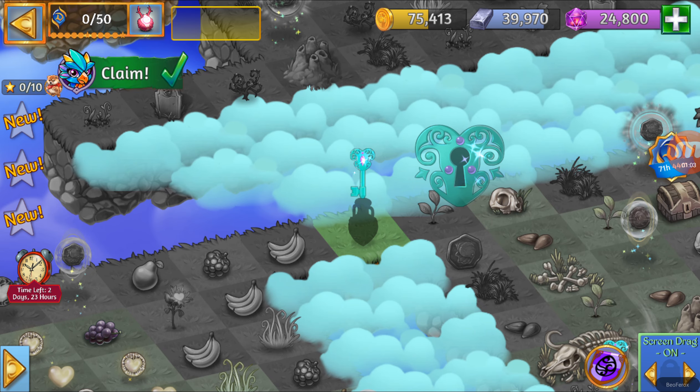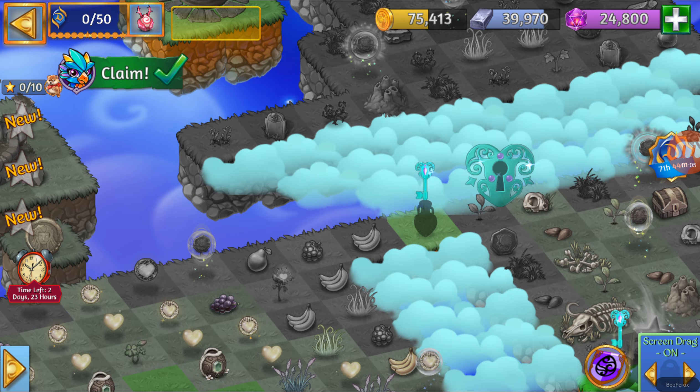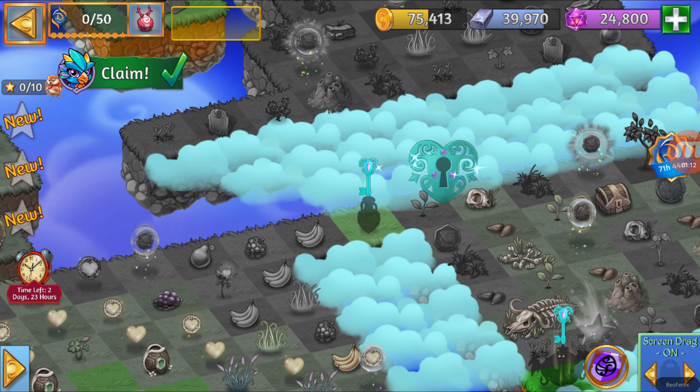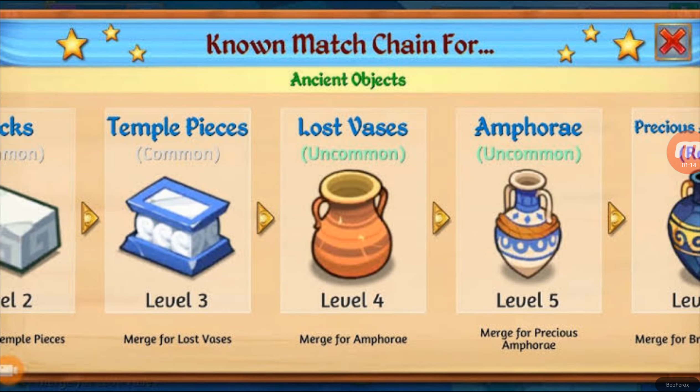This one is going to be one of the Lost Vases. By merging this kind of objects — let me show you which one it's going to be — that one is going to be the Amphory, level 5. You can get it by merging the level 4.